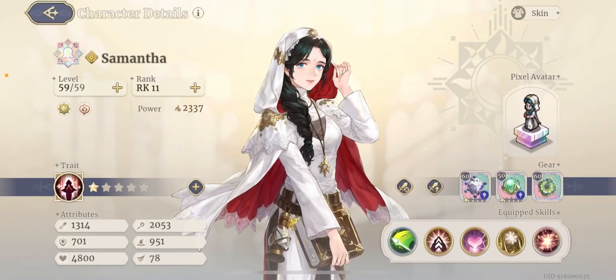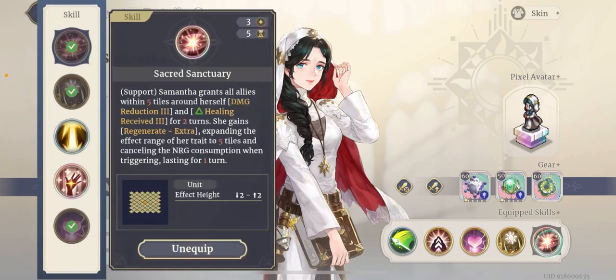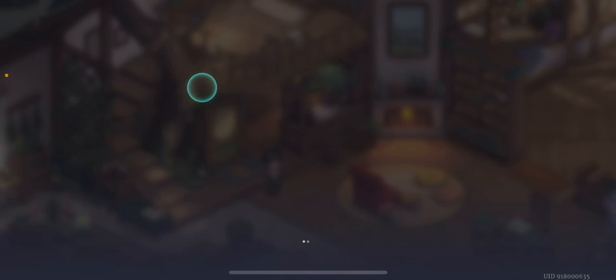The more important one is actually Samantha, because on Samantha I have this tarot, which when she is standing on standby, she reduces her skill cooldown by one, which is really important for what I'm going to do. And the other part that's really important is this skill — you get it at rank 11.